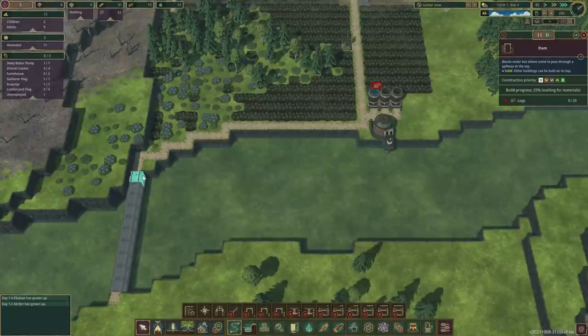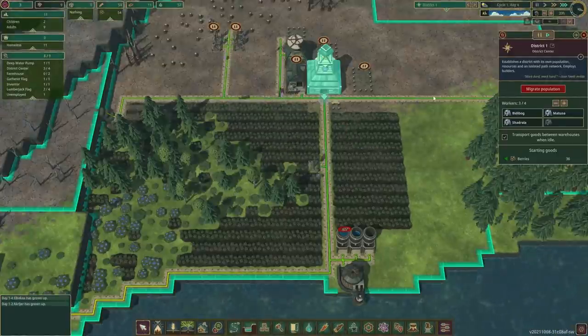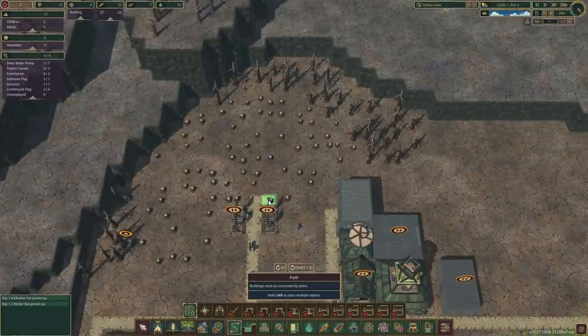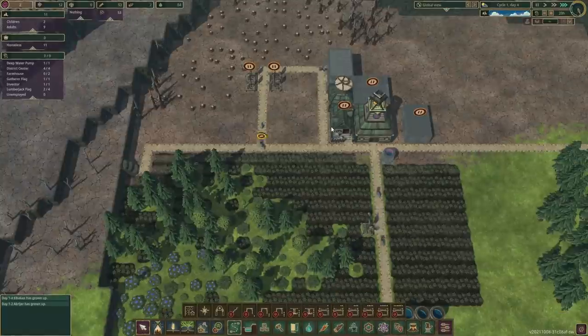Day four and we still haven't built a single dam — don't think that's a good thing. How many builders do we have? We've got three — one unemployed. So why don't you jump in there and help us out a little bit? Why are you all going around? That is not very smart — why don't you just cut through? Like that. Good.